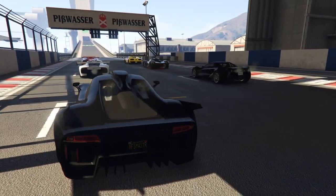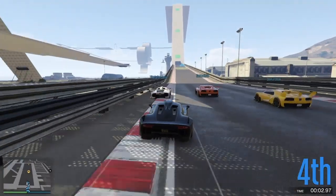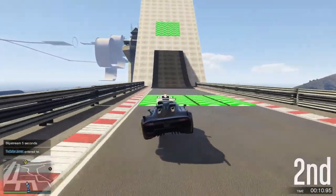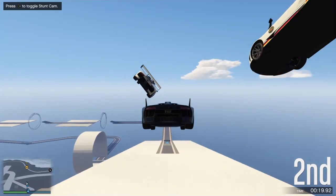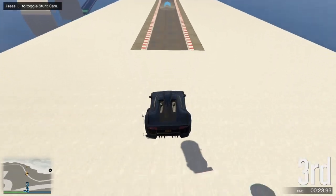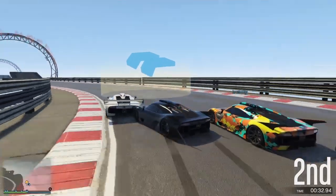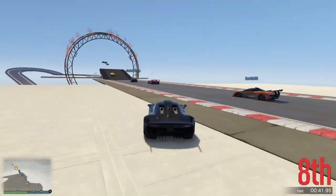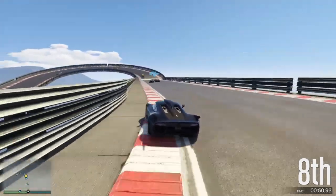The next tip is selecting the right car for the right race and track. This will take a little experience to get used to, but there are generally best cars for each class that you want to be using for most of your races. If you're unsure about these, I've made a previous guide linked in the description — it shows the best car in every class, from sports to super to motorcycles. Having a faster car gives you a huge advantage, so I highly recommend taking advantage of that.